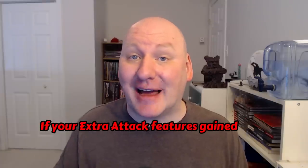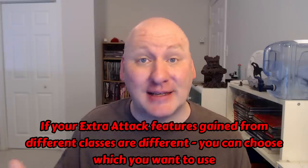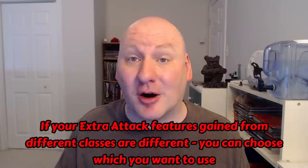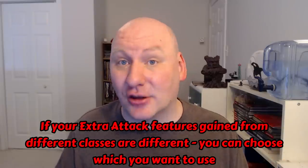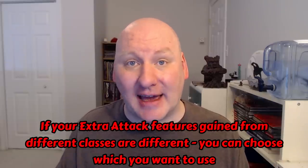The standard extra attack feature says you can attack twice instead of once when you take the Attack action. But there are two exceptions: the fighter at level 11 (and level 20) and the Bladesinger each have a different form. Fighter at level 11 lets you attack three times, while Bladesinger lets you attack twice but replace one attack with a cantrip. If you get extra attack from multiple sources that aren't the same version, you can't combine them, but you can choose which one to use. So as a fighter 11 / Bladesinger 6, you could either attack three times, or attack twice and replace one with a cantrip — but not both.